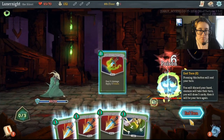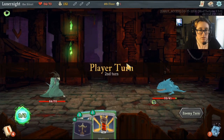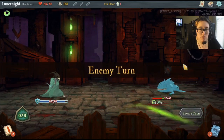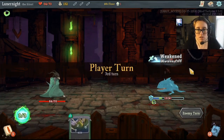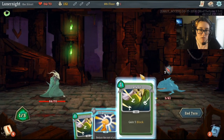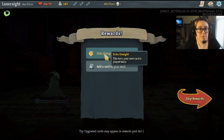Let's take some damage here. Neutralize, defend, poison stab, regular stab. Whizzed stab, strike, and you're going to die. And you're dead. Next turn your next card is played twice.